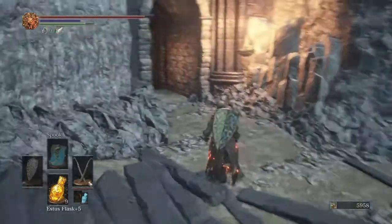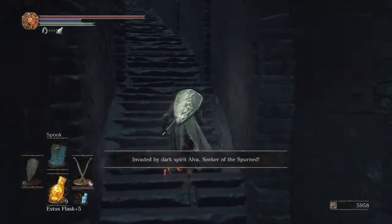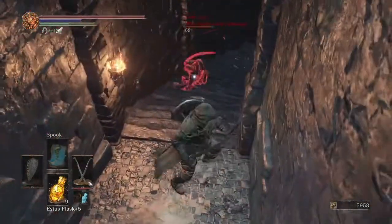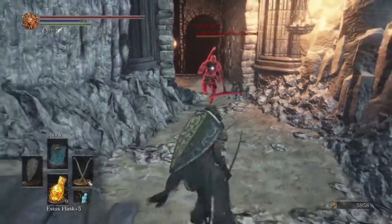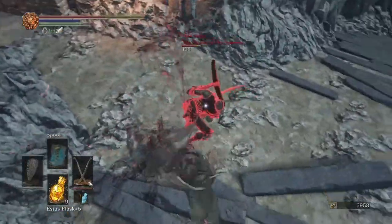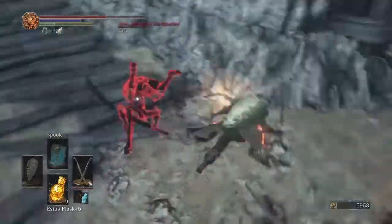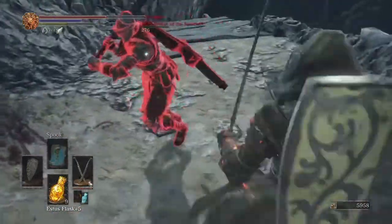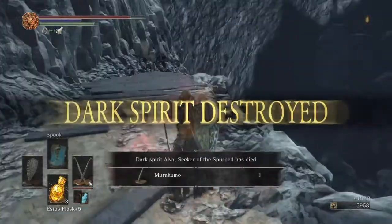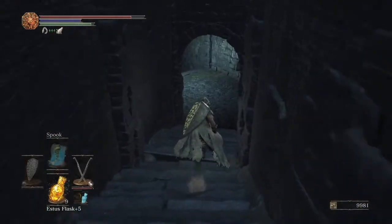As you make your way to the actual dungeons you will be invaded right here - keep that in mind. There'll be a specific NPC invader called Alva. You can fight him as he's fairly easy; he uses a mixture of crossbow and other attacks but will mostly just run at you. And just like that he is done - look at the Murakumo. Get some souls for your effort and we can now finally head into the dungeon.